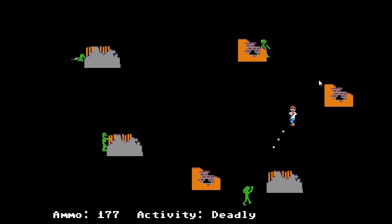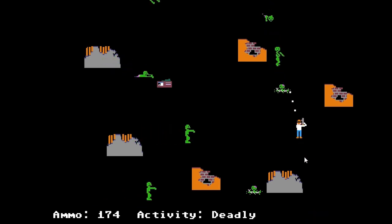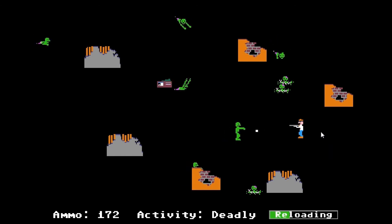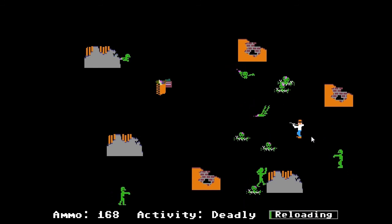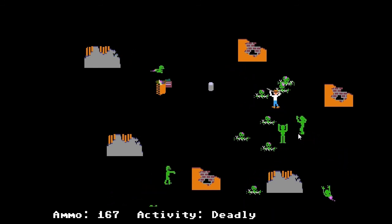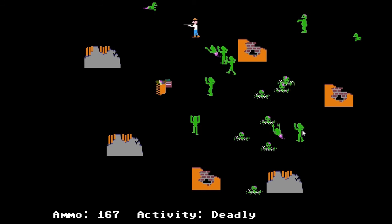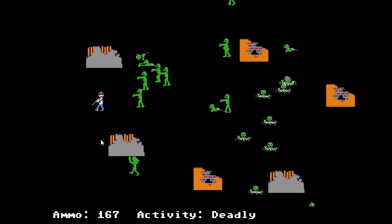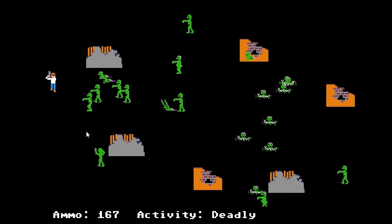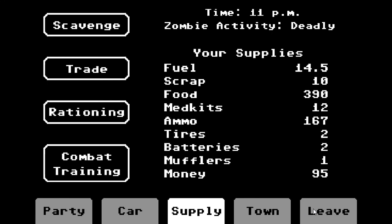While we're here I guess we can do scavenging — oh, I didn't realize the zombie activity was deadly. No biggie. Fat zombies are a pain because they take double bullets. Let's move up here and grab this, dip and dodge around. Got all that food — now we're just gonna run away. We're in a bad situation. Done. 220 ounces of food and 20 dollars. Let's get the heck out of this place.